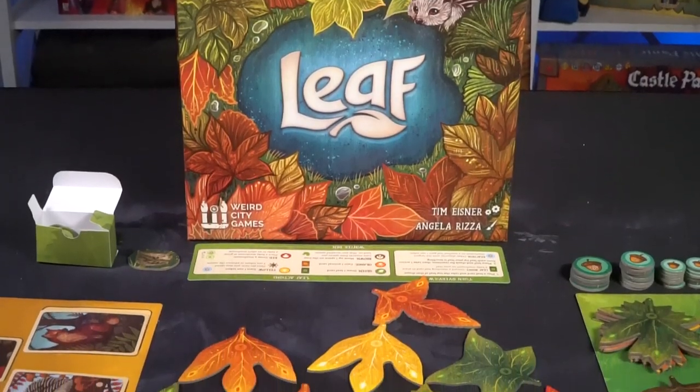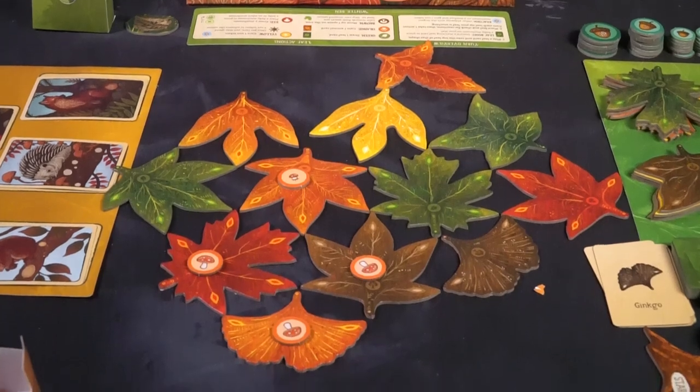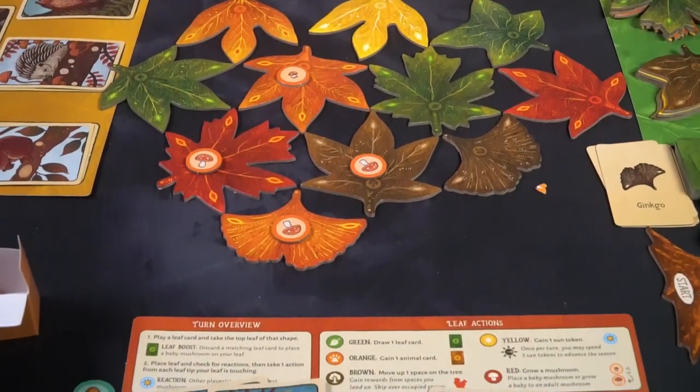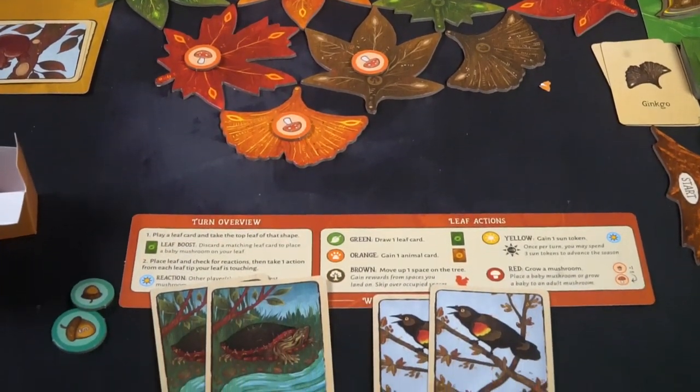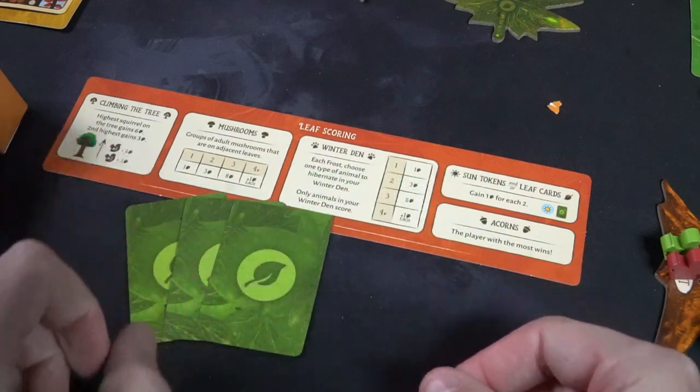To set up Leaf, first determine the number of players — here I have an example of two. Each player gets their own leaf action board and a stack of mushrooms in their color. In a two-player game each player gets three leaf cards to start. With four players, the first two players get two cards and the last two get three.